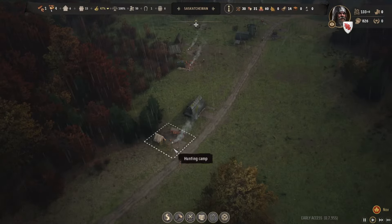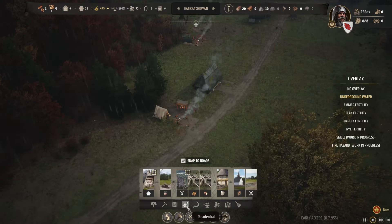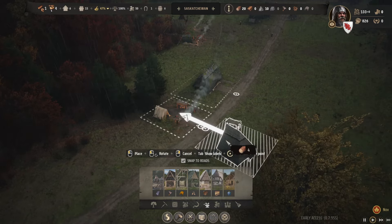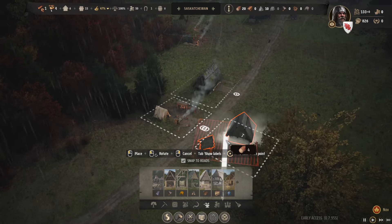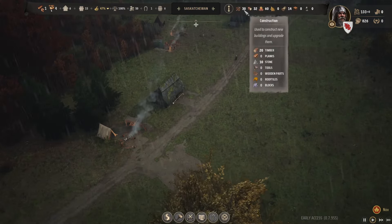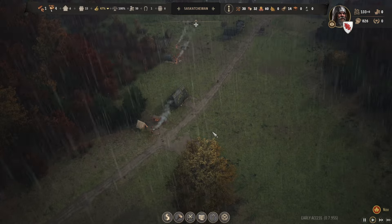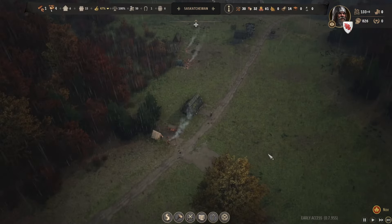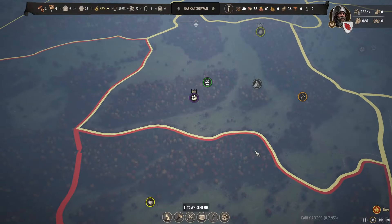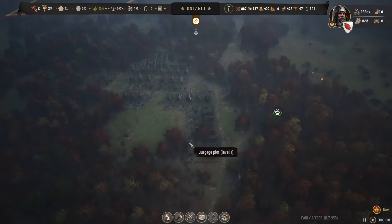Where should we build the tannery — should we keep it down here? I guess it makes sense; you'll just cross the road using this highway. Construction — industry, yeah — tannery. Build it right here. What am I doing on logs — 20. I'm going to need planks but I need people first, so let's get this built. Actually, while that's building we're going to fly back to Ontario. This is going to be interesting when you get a big game going and have to check on everything, but once you get good at the game I imagine it's not that bad.